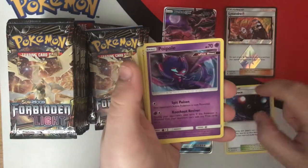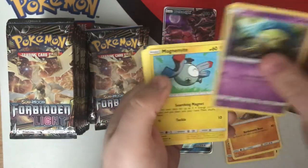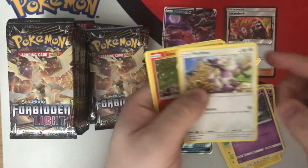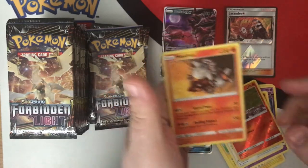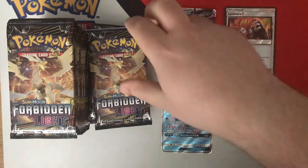Pack twelve — Ultra Space, cool, we like Ultra Space. We like Poipole, as I was just saying. Inkay, Ultleo, and Heatran. Heatran's not great, is he? Let's be honest.